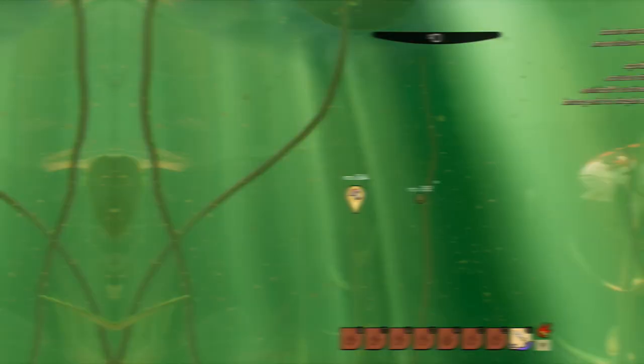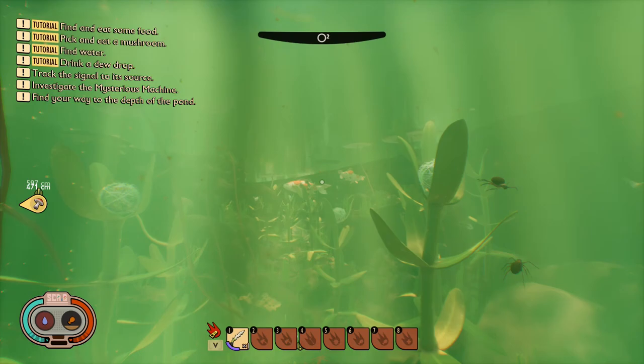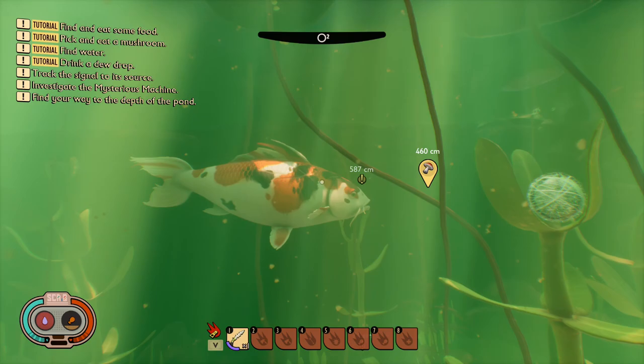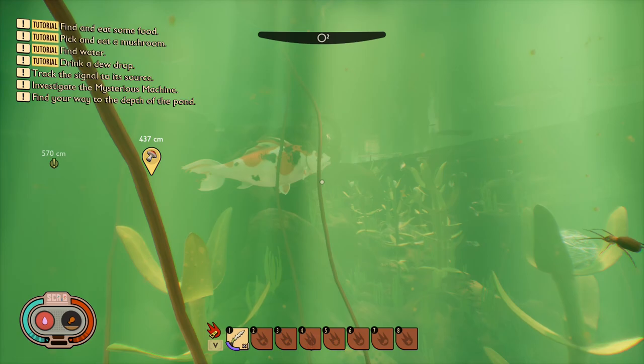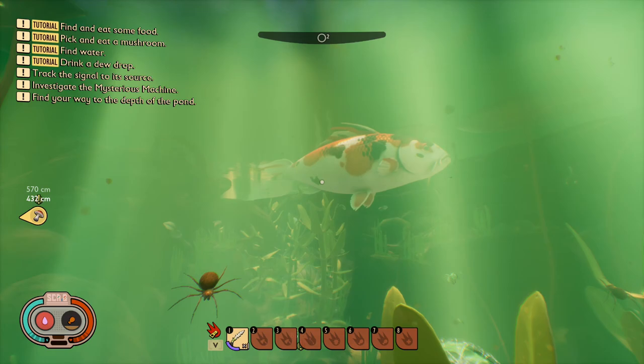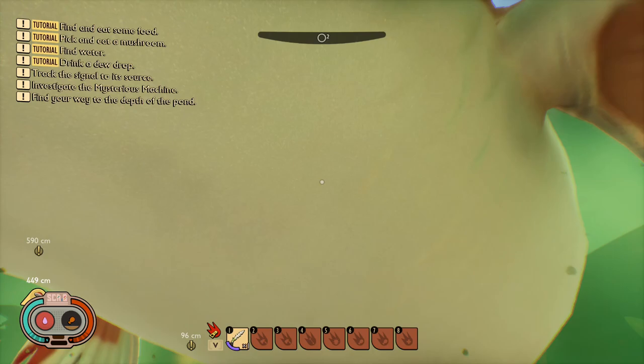Last but certainly not least of the underwater creatures found so far are koi fish. These are most definitely the biggest creatures and they are aggressive to the player, though you need to get really close before they notice you. At the moment it doesn't seem like you can really damage them — I did have to spawn them in, so it makes sense they aren't completely finished yet. These are important as you will need koi scales to craft the koi armour, vital for underwater exploration.